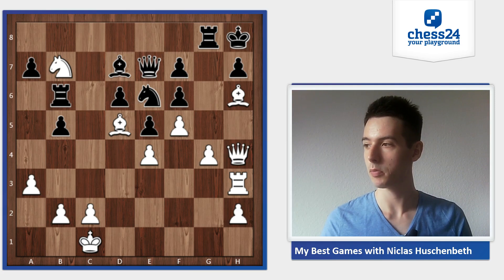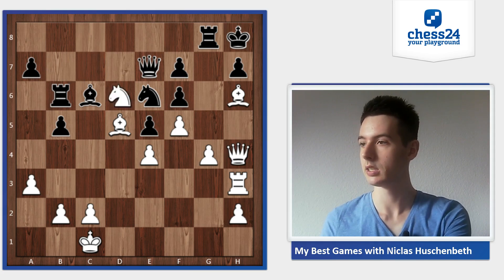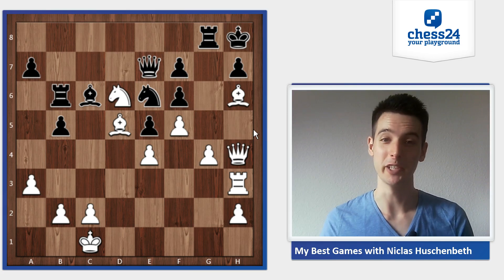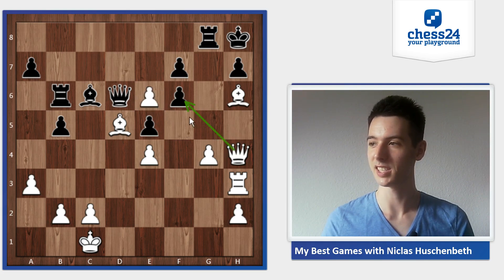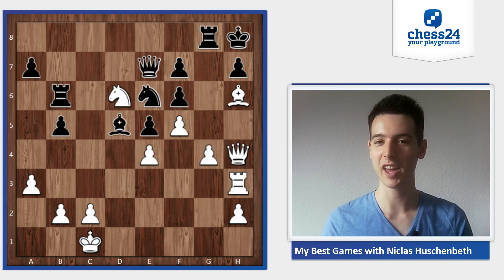He played bishop to c8. Another move, bishop c6, doesn't really help - I can play knight to d6 here, and after queen takes d6 that's quite pretty too. It would run into something: maybe just d takes e6, followed by queen takes f6, so this is crushing.